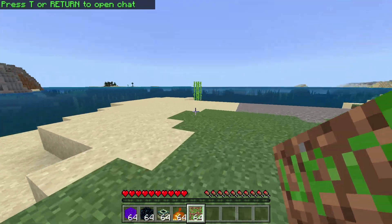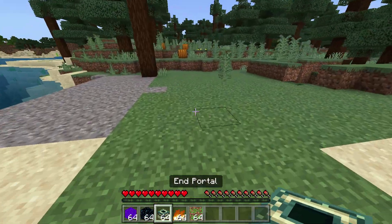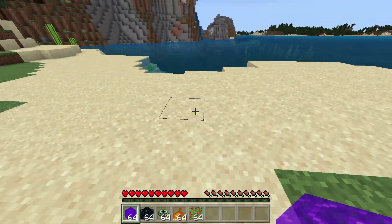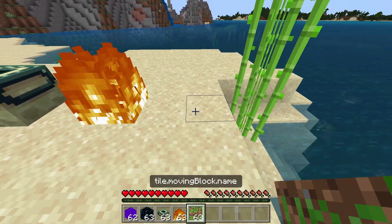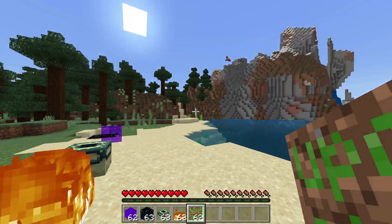All of the cursed blocks are now in my inventory. I've got tile.movingblock.name which is the moving pistons, fire, end portal, portal and portal. They are placeable — the portal's weird, it disappears if you update it. But you can just place all of these down. I don't think you can place this one, but it's still cool to put in an item frame or something.